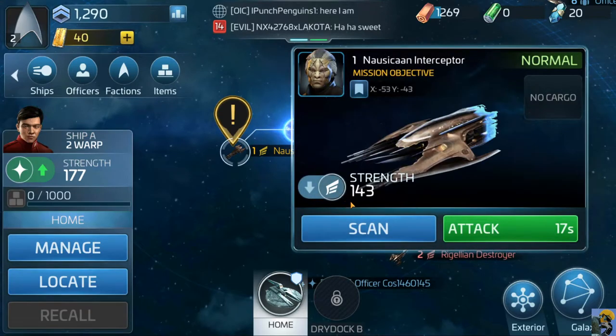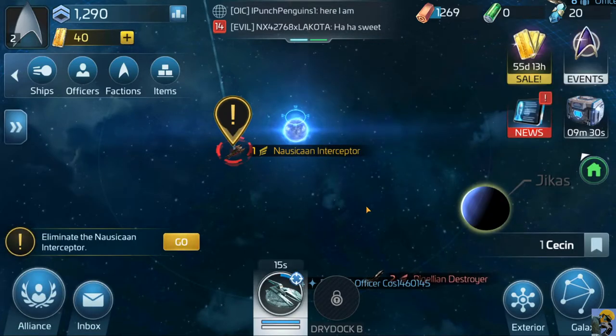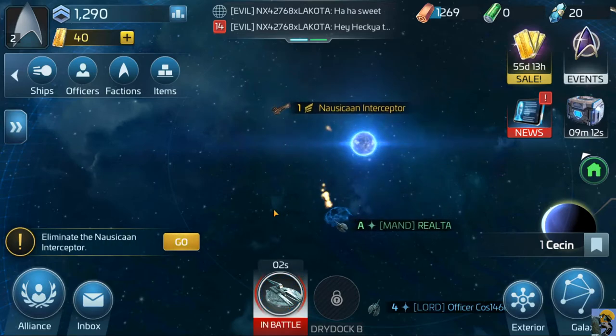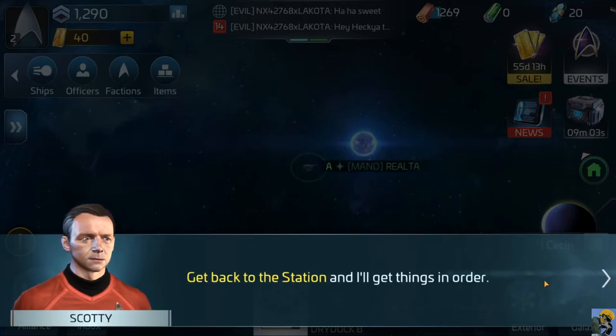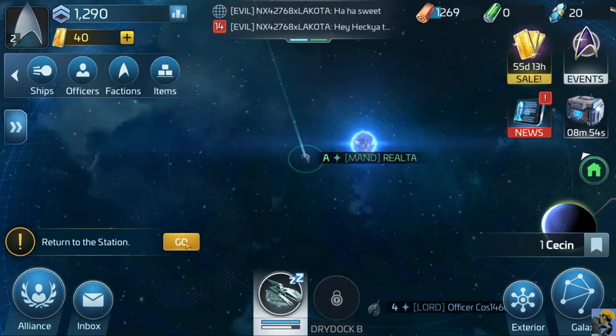Again same deal - we repaired our ship, there should be no problem. Go! I see it takes me some time to physically fly over here to even fight it. He was no match for your Realta - no he wasn't. Get back to the station and I'll get things in order. We got a victory - go ahead and get back to the station.